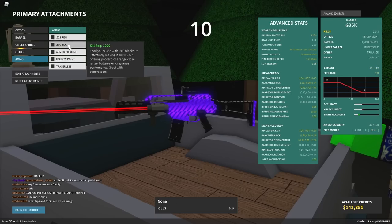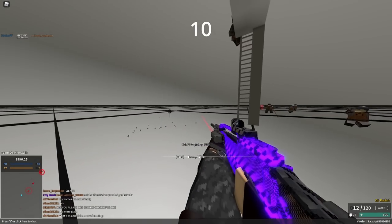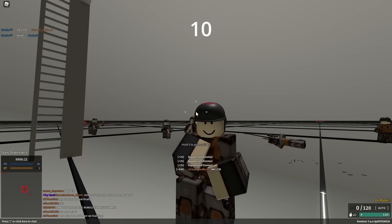300 Blackout, which is the ammo type the Honey Badger is chambered in, actually has a pretty slow velocity and will nearly always lower your velocity on a gun that's a 5.56 with that conversion.